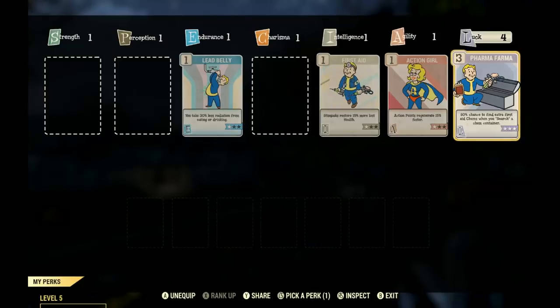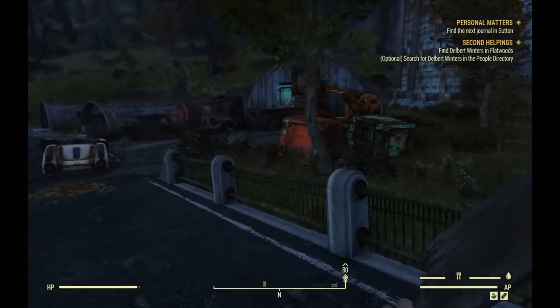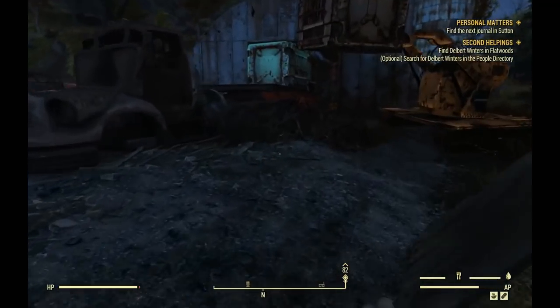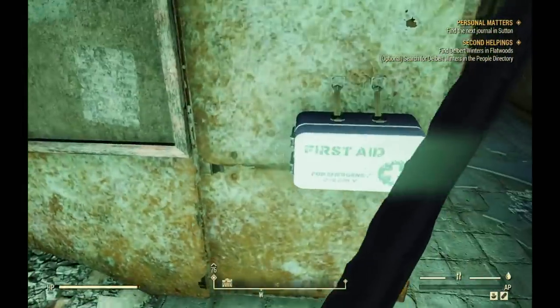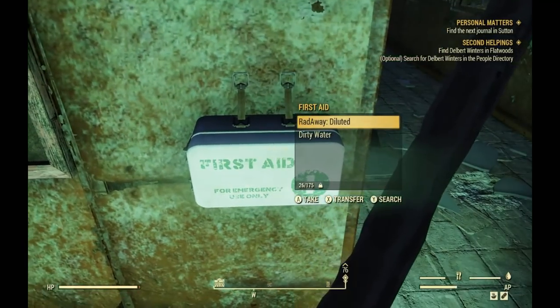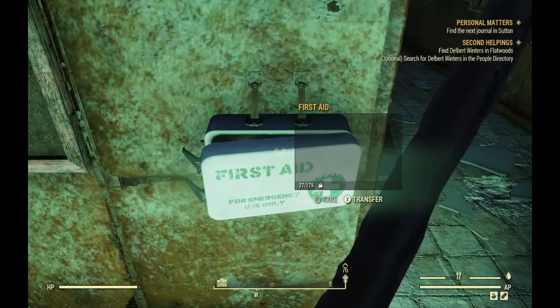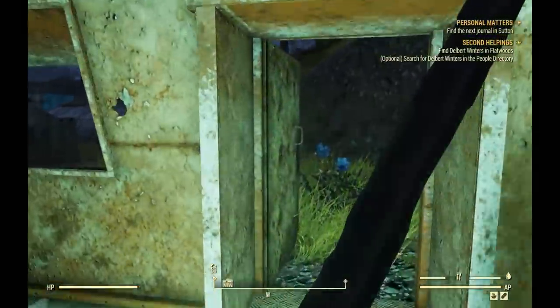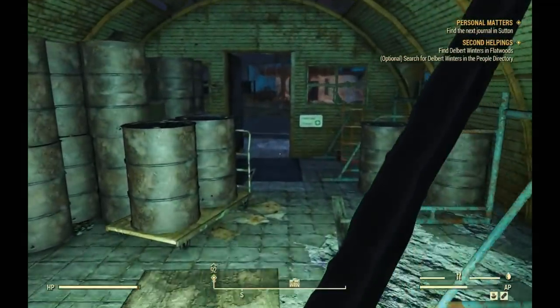I completely leveled up my Pharma Farma perk card. You don't have to level it up to 3, but you do need to have it at least level 1 for this exploit to work. Now, one problem I had when I first ranked up Pharma Farma is it wouldn't give me the search option. If you don't see that option, log out after you purchase the perk card, log back in and re-equip that perk card, and that fixes the problem.